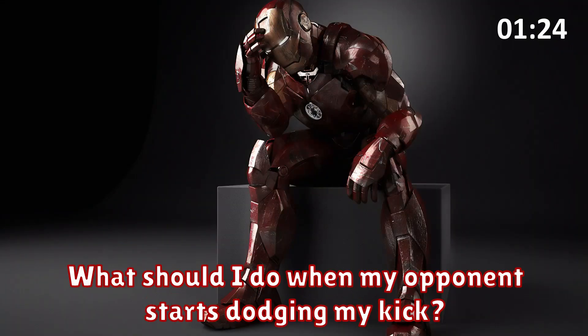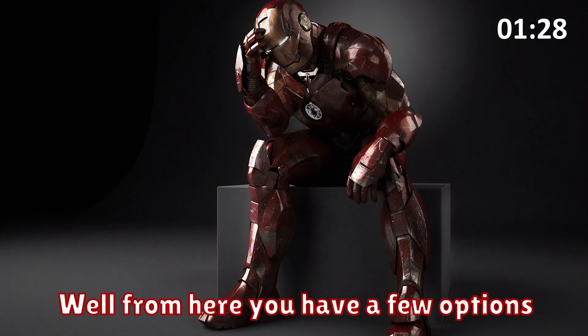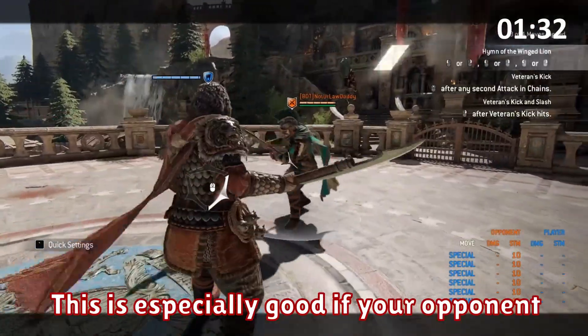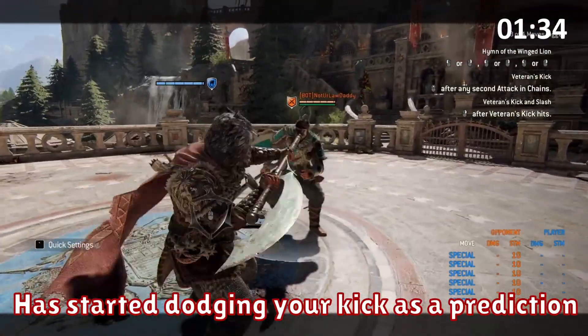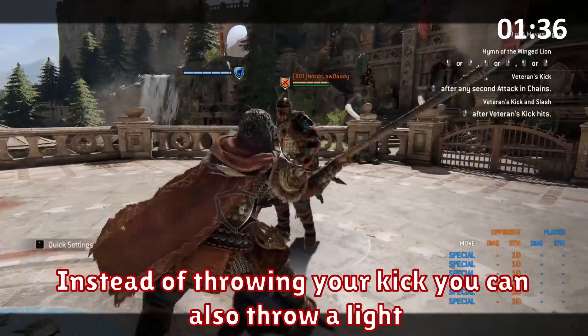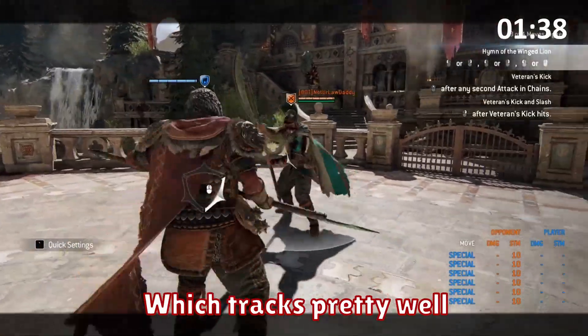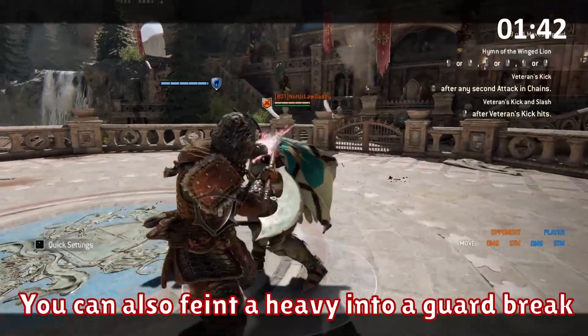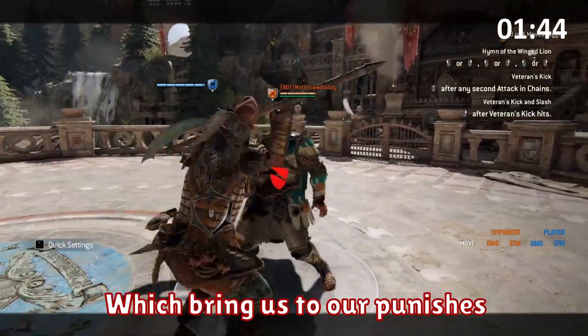Now at this point you might be thinking, what should I do when my opponent starts dodging my kick? Well from here you have a few options. Instead of throwing your kick you can throw a heavy — this is especially good if your opponent has started dodging your kick as a prediction. Instead of throwing your kick you can also throw a light which tracks pretty well. And instead of throwing your kick you can also feint a heavy into a guard break, which brings us to our punishers.